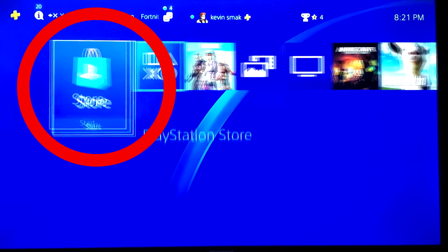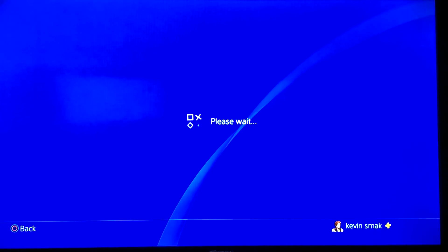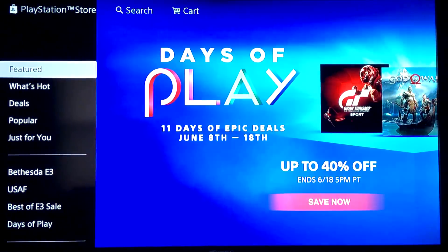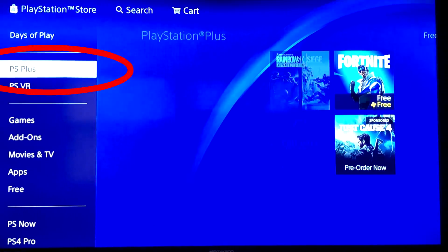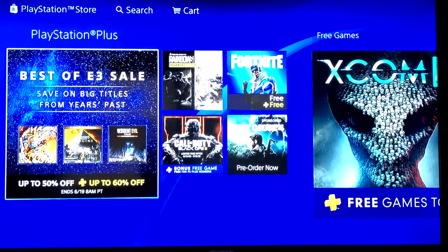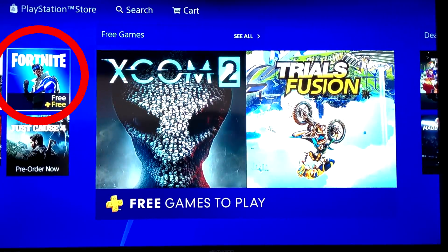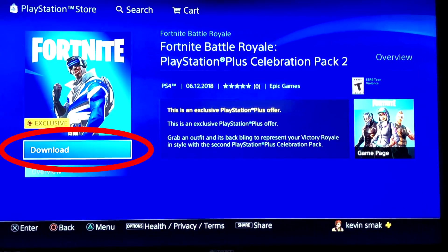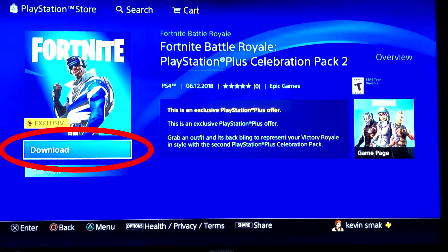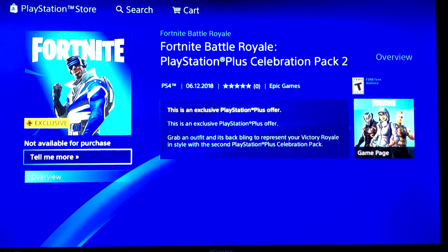The way we're going to do it here is we'll scroll over and go to the Store. Go ahead and select the Store — that'll take a moment to load. Then what I like to do is go down to PS4 Plus and select that. Once you do, you'll see the Blue Striker there waiting for us. Go ahead and select him.